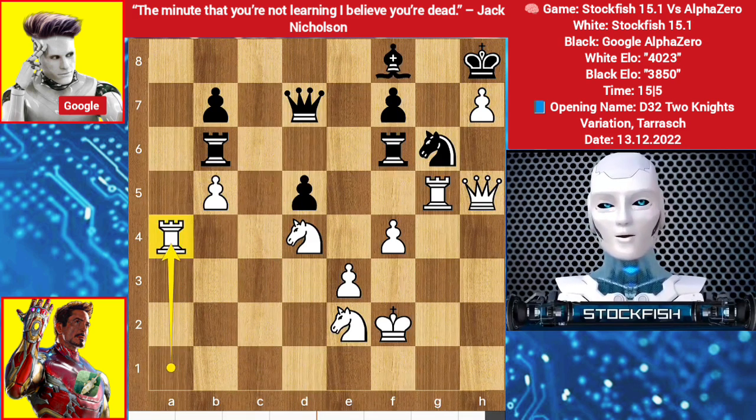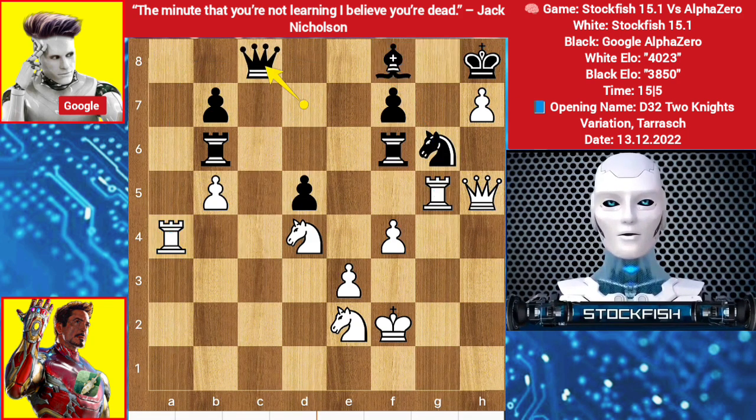Rook takes a4, I want to play rook a8 — takes, takes, then rook checkmate. So queen here, rook back to a1, I can play f5.